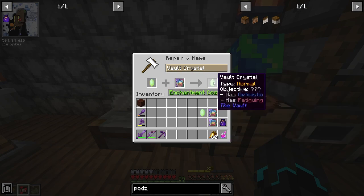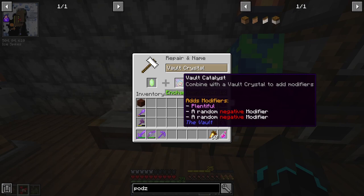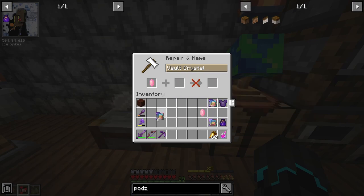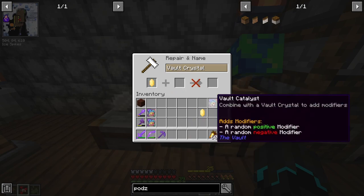So positive and negative modifier — optimistic and fatiguing. I don't know what optimistic does, but it does sound promising. We have plentiful and two negative modifiers: plentiful, hard, frail. This one in general is just a meh. Strong and a negative, which is trapped. So we're strong but we're trapped.